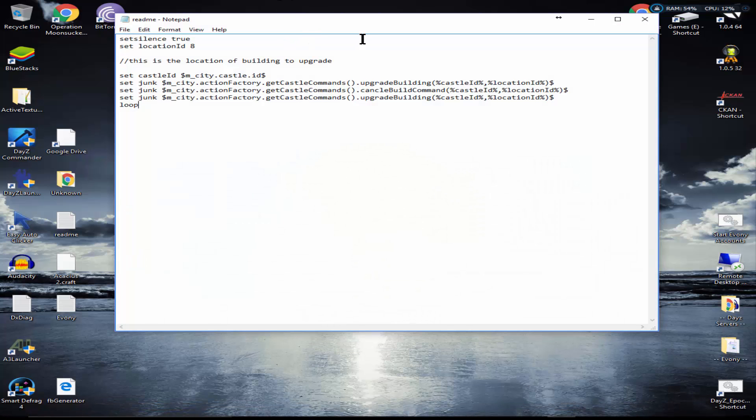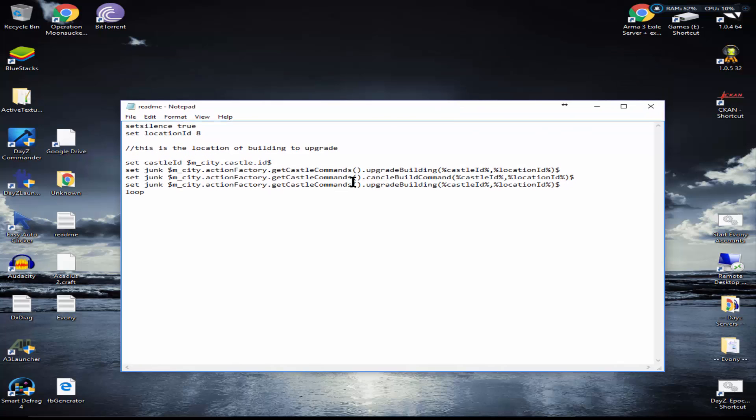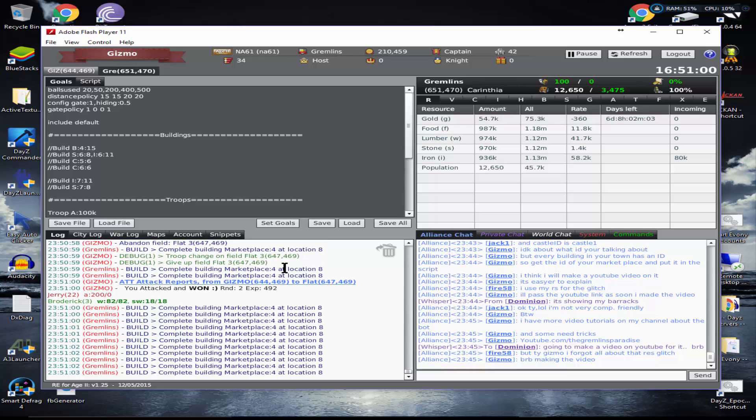So I'm going to show you — this is the script I'm talking about, you can find it in the video description. There are multiple resource glitch scripts that you can actually run; I'll talk about two of those right now. If I take my bot up, you can see my marketplace gets built a lot of times. Not even an hour ago I still had 50k to 100k of all resources, and now it's almost a million of everything and going up.